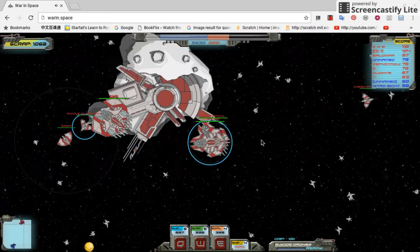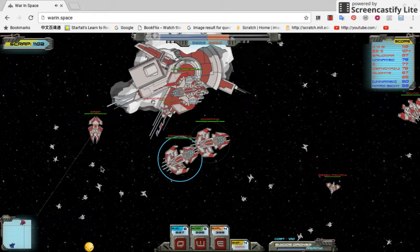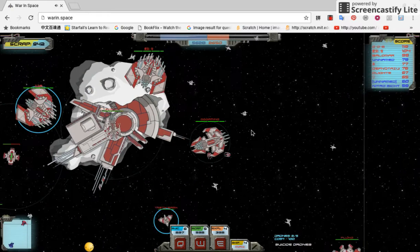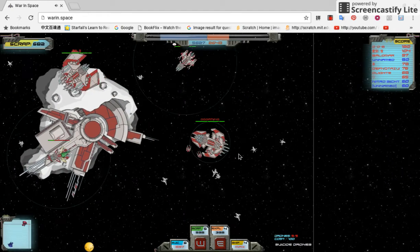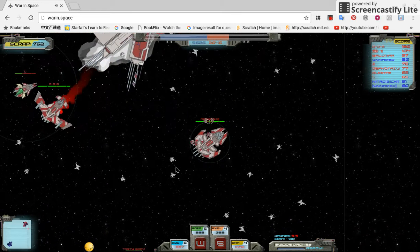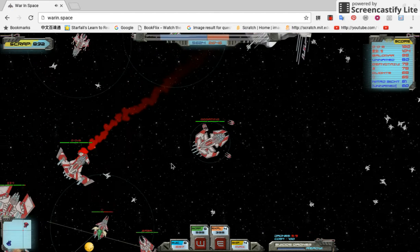Turrets — I didn't know there were turrets. Maybe it was those things. I'm gonna buy like 10 drones. I can only buy 5 drones, which is really bad. So once I lose one, I'm gonna buy another one.